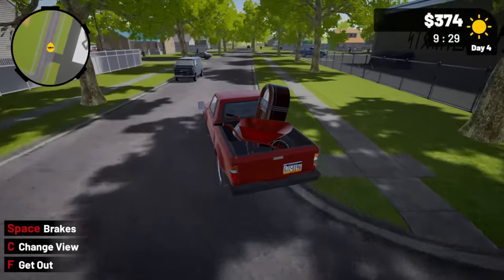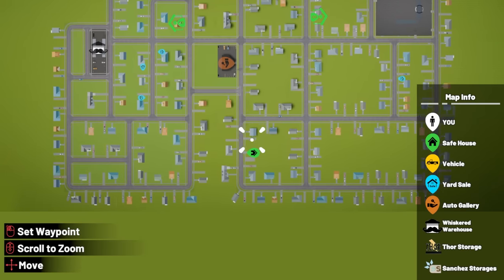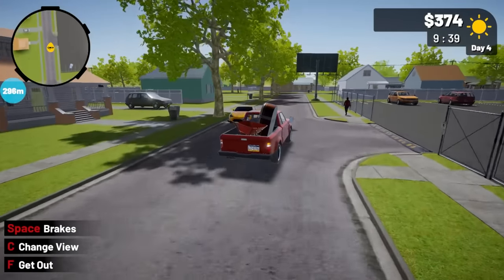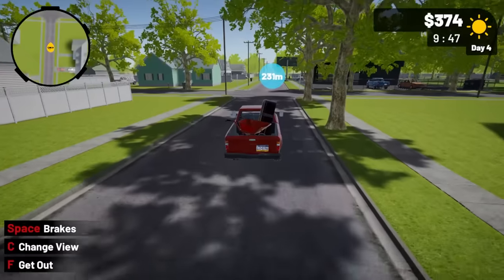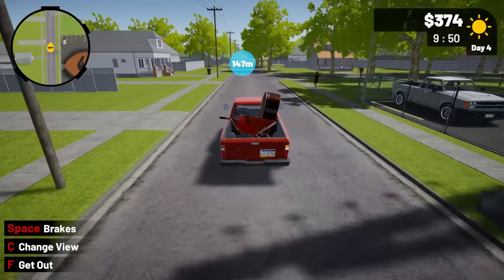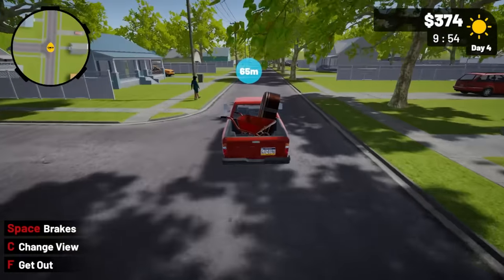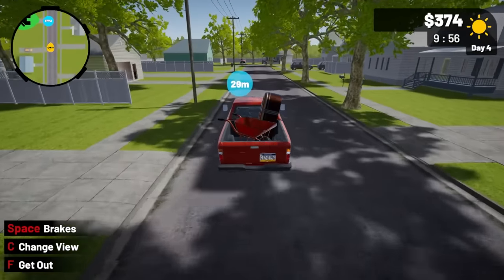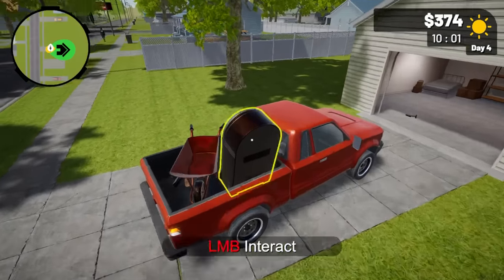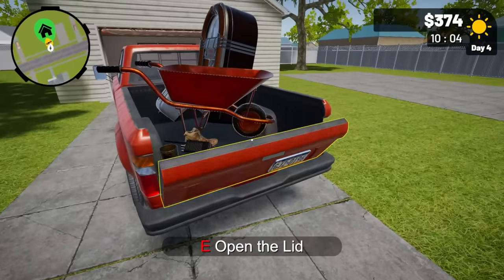We found a golden gun the other day at a yard sale — they wanted 2,100 for it, but I couldn't scan it to figure out how much I could make, so I had to pass. I'd like to start dealing in items like that. Also, I'd love to see a storefront feature in this game — like a small pawn store you can upgrade slowly, stick items in, and deal with customers.